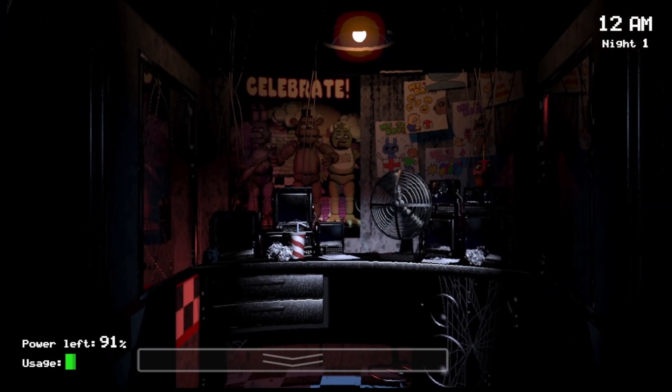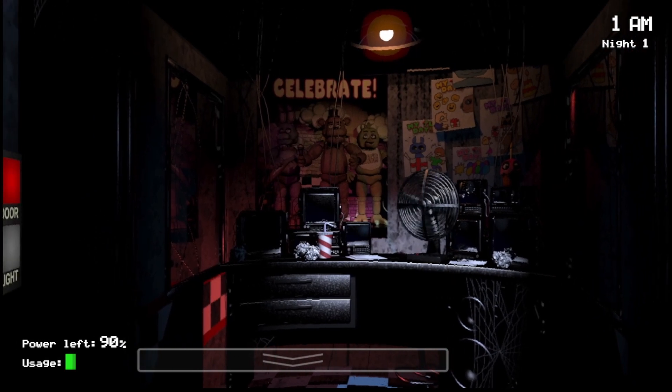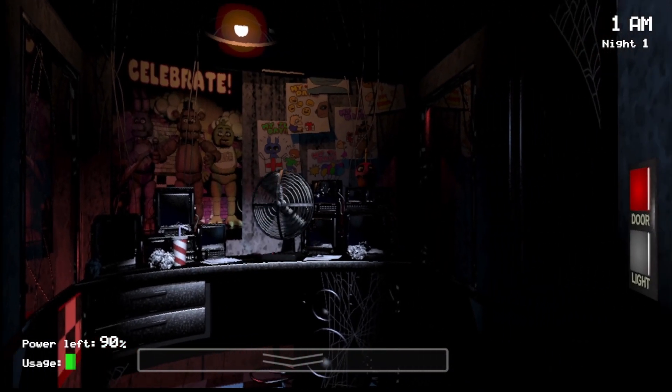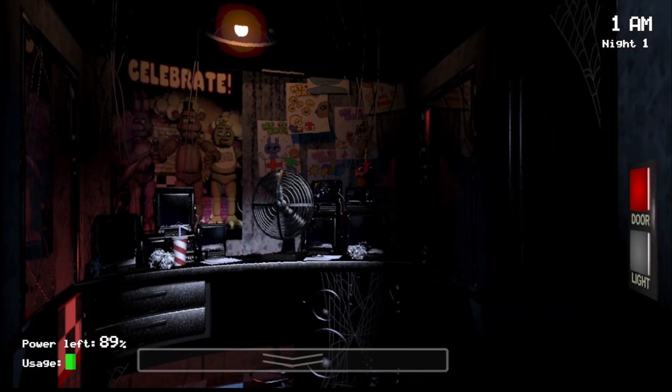At Night 1, you don't really need much of a strategy, although I am still going to teach you guys a basic strategy that we are going to use for the starting night. Basically, at Night 1, you don't have to worry about any of the animatronics moving, because all of their AIs are set to 0 until 2 a.m. on this night — only on the first night.